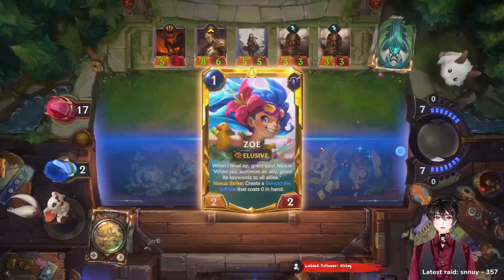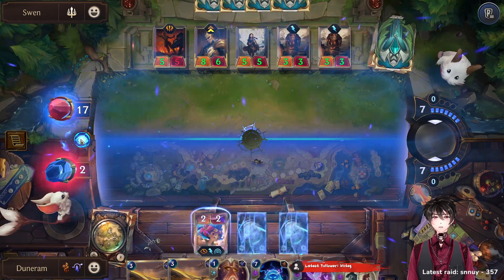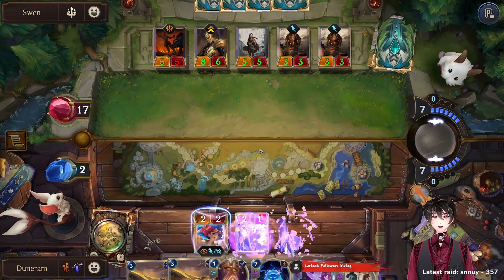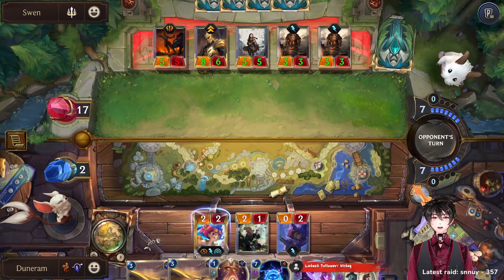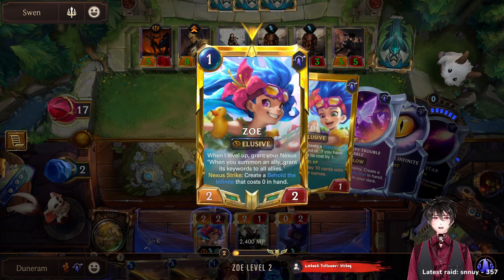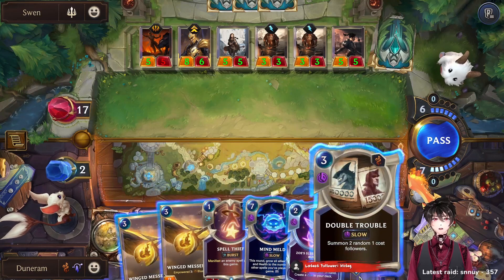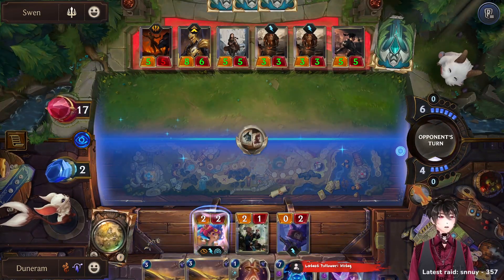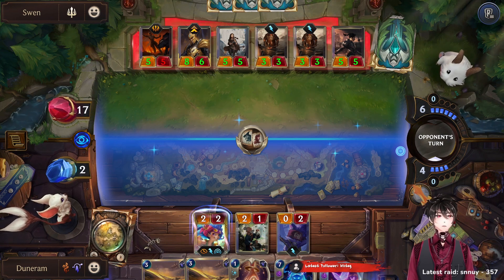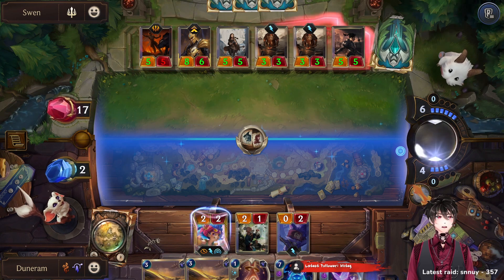Actually we might be able to just win off of the Zoe. Wait — all of them are going to get elusive now right? Throw their attack to like eight — this is finished. He's just not allowed to have a strike now. No, they don't get elusive. Why are they not getting elusive? When you summon an ally, grant its keywords to all allies — oh, I need to play an elusive for that to work. Okay, so I guess we need to survive now. That's the level up — or rather the recall animation. Kind of cool.